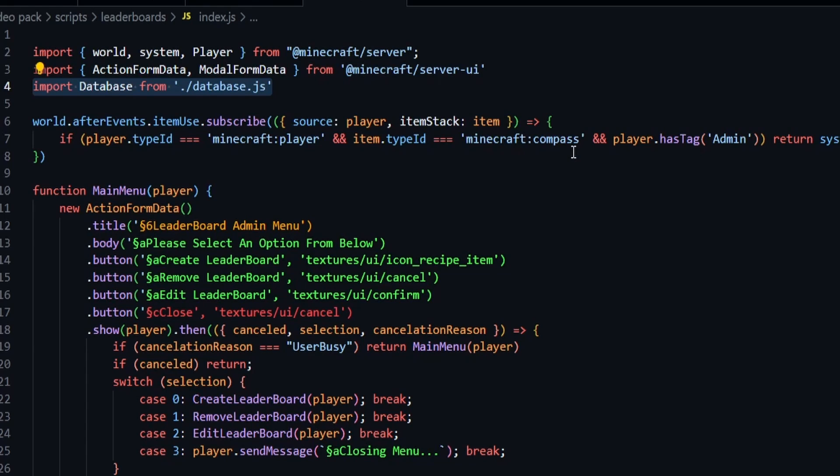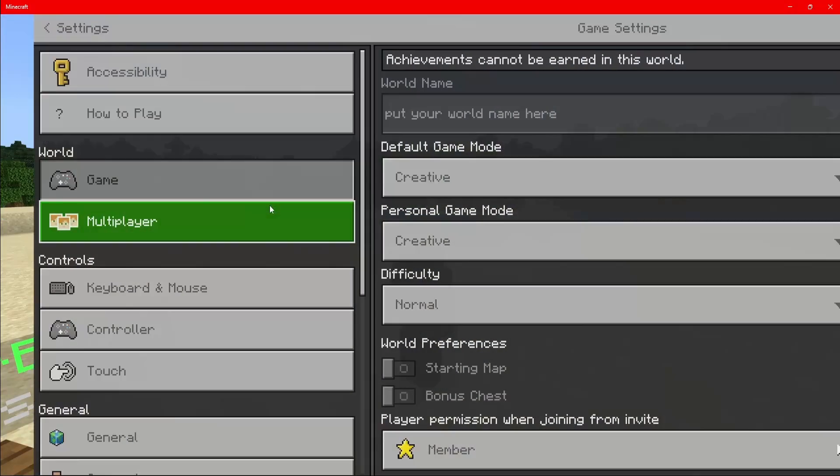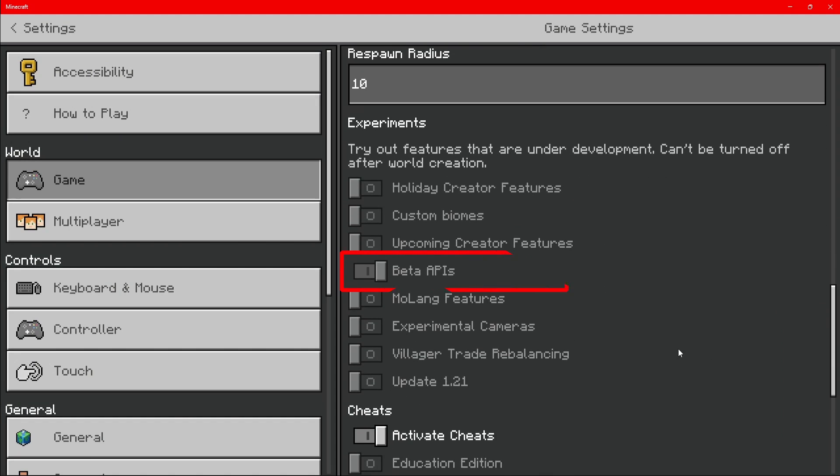There's only one thing you really need to change inside of index.js: the Minecraft item that you want to trigger opening the leaderboards admin menu, and the admin tag. So if you change the tag to, say, 'staff', then they will need the staff tag to open up the leaderboards menu. And that is pretty much it — it's super simple. Make sure beta APIs are turned on inside of your world under experiments. You can go down and look at experiments to confirm beta APIs have been turned on.